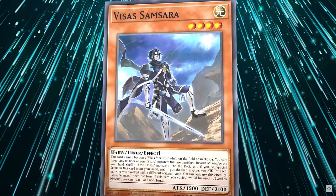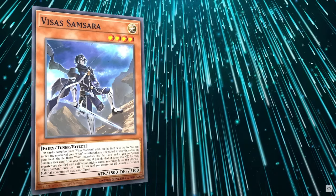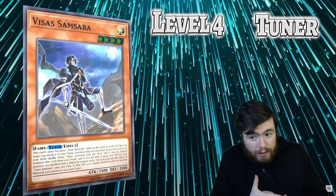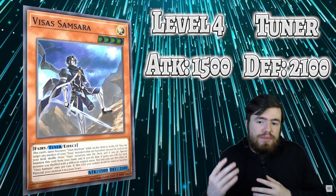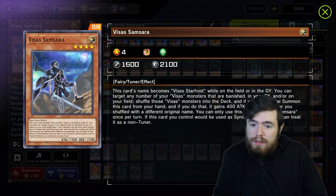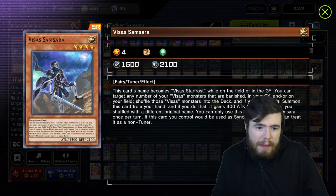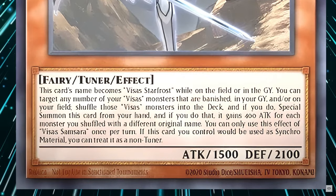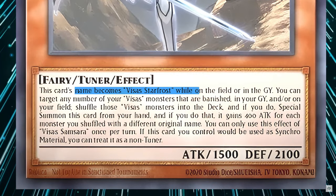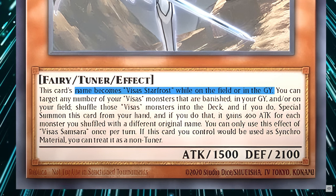Visas Samsara is a very interesting card. Number one, we need to consider its stat line: Level 4 tuner, 1500 attack, 2100 defense — the same stat line as a standard Heart monster. It's very unique among them; the rest are all Warriors, which means you can't search this guy with ROTA, but cool nonetheless.